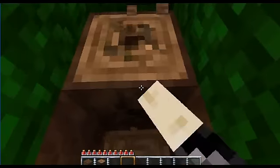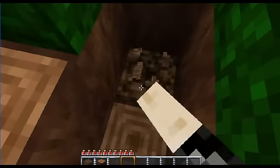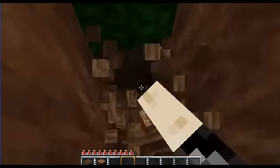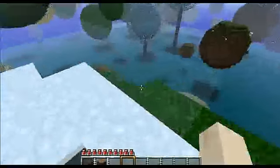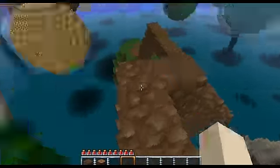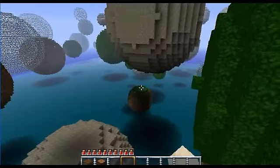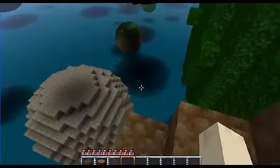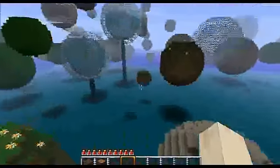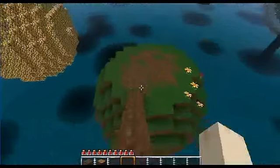Yeah, so we need to set up a base camp. We need to get wood — yeah, we need to really set up a base camp fast, before night comes. I just gotta get some wood. Okay, we need some wall. Where'd you say you saw the sheep? I don't think they're there anymore. There are two over there. They weren't on the planet that I saw them on.